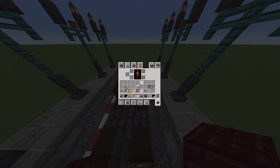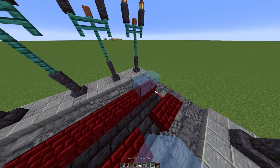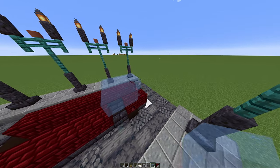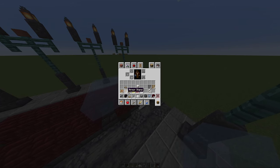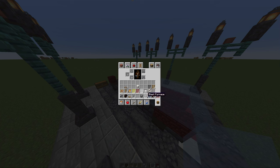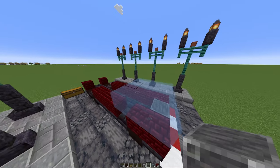Then we're going to continue by building a rim around this. I'm going to take out our nine stained glass and place that right there. Now we can take our blast furnace — this is like the front part of the fire truck.